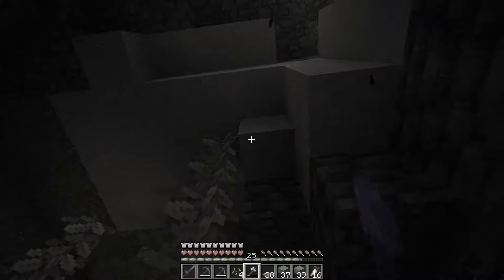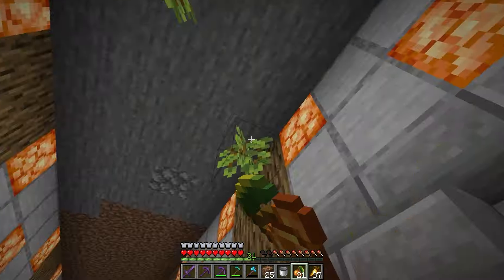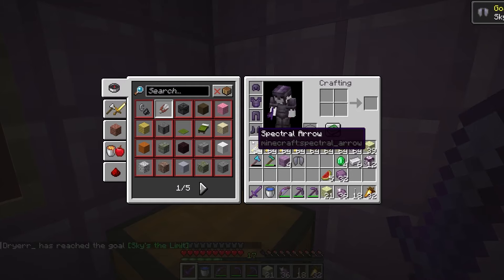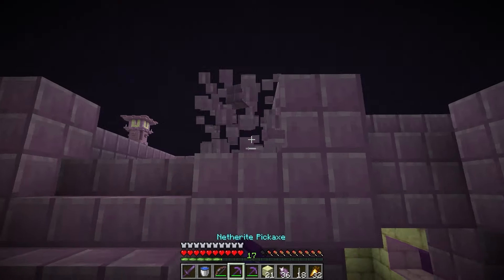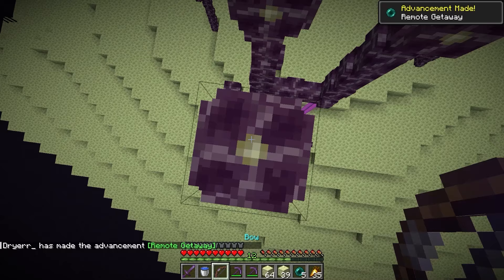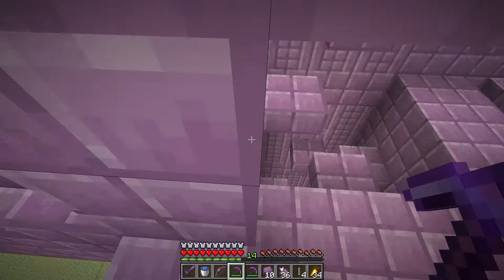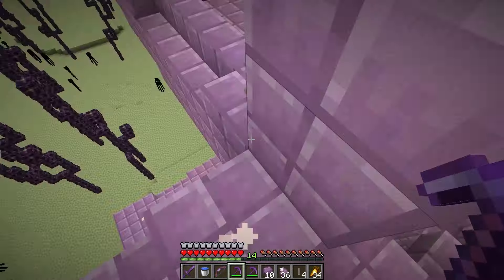I decided to plant the glow berries in the trading hall for aesthetics and farm them later. After planting the glow berries, I needed to get chorus flowers, which I only found in the End — good timing because I needed to get an elytra as well. Whilst I was there, I decided to get all the purpur block types, end rods, and a bunch of shulker shells for later.